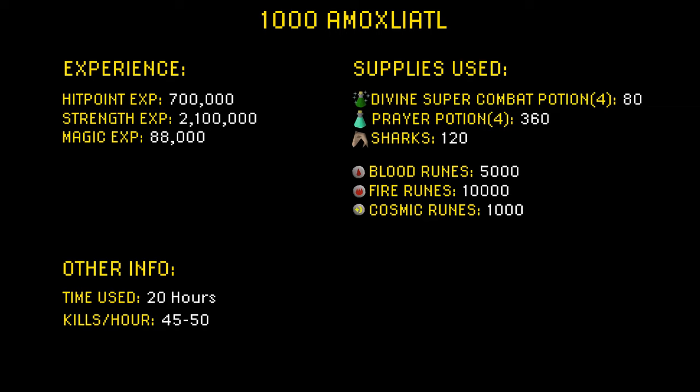When it comes to experience earned, I earned about 700,000 hitpoints XP, 2.1 million strength XP, and 88,000 magic XP. I used about 20 hours for 1000 kills, at about 45 to 50 kills each hour. When it comes to supplies used, I used about 80 divine super combat potions, 360 prayer potions, 120 sharks, 5000 blood runes, 10,000 fire runes, and 1000 cosmic runes.